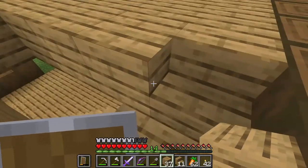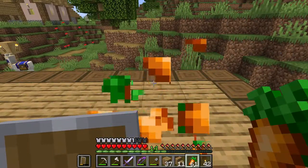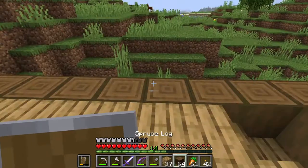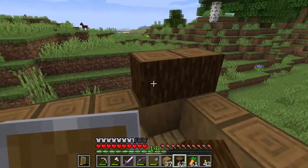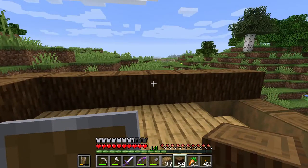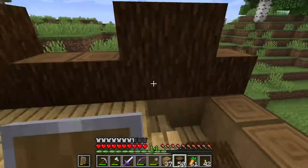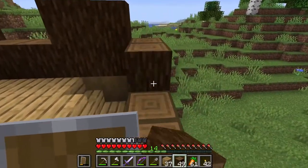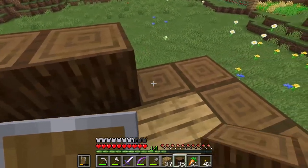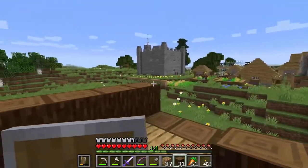We're done with the first floor now — let's work on the second one. That turn on the stairs is actually pretty nice. Let's finish that wall. I'll probably add the same kind of windows on this floor as downstairs, so it looks somewhat symmetrical. On this side I'll have a double window, and there would probably be no window here — there will be a small balcony.